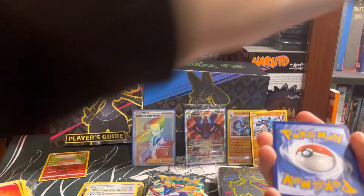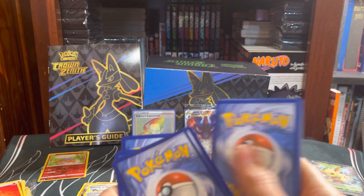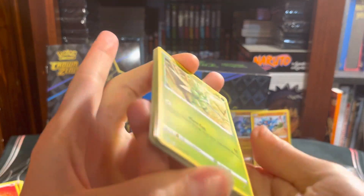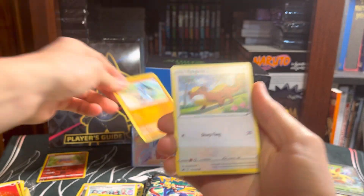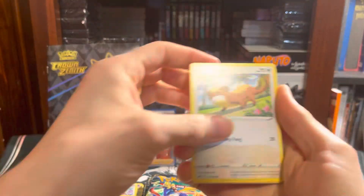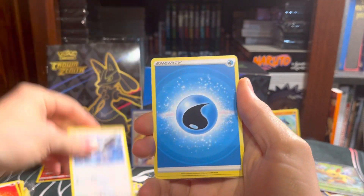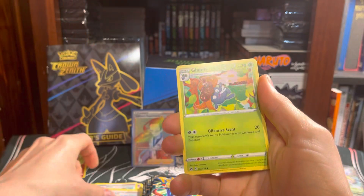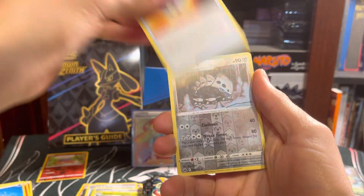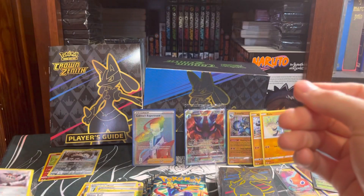Here. One, two, three, four. One, two. Riolu - nice, I'll set that up here. There's another art of Riolu. Cherubi, Starly, Energy. This is Friends of Sinnoh. Gloom, Great Ball, Larian, and a Galarian Perzerker. I'll set the rare back there.